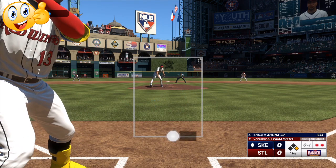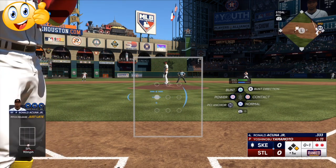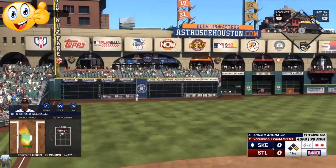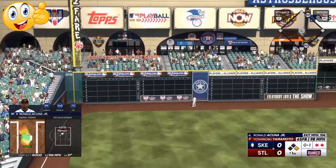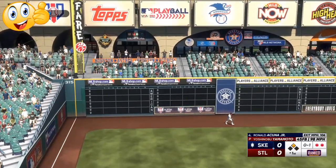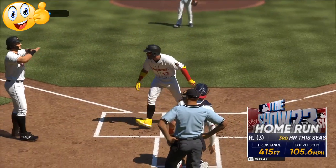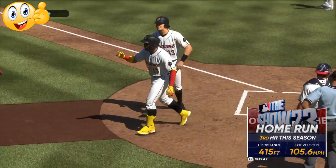Slow pitch down in the zone — we don't want that. We want a better pitch, so we're going to wait. Fastball high in the zone — take it out of the stadium. That puts us up one to zero. He starts off with his fast pitcher throwing 99, 100, 101 miles per hour.